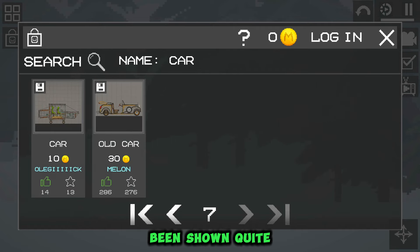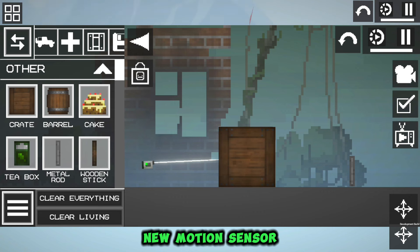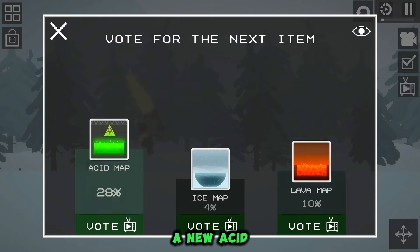In fact, we have already been shown quite a lot of things that will be in the new update: a new motion sensor with the ability to choose the type of object on which it will be operated, a bomb editor in the mod editor, and of course a new acid map from the voting.